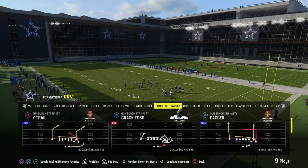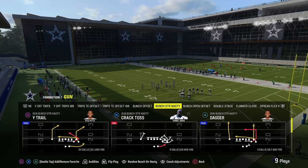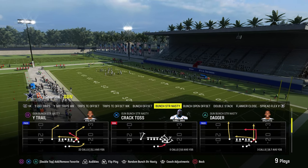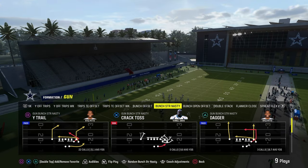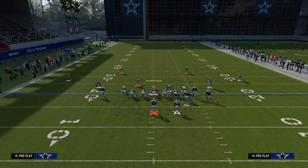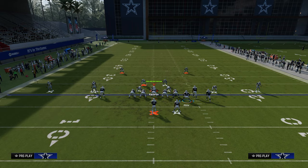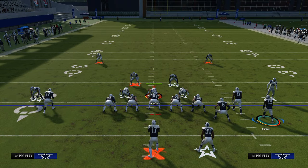We're going to be going over Dagger, and the reason why we're using this play is because it's going to illustrate a bigger concept that will cross-apply to any formation you run in any year of Madden, and is what makes this a very powerful play. The setup for this play is we're just going to put the slot receiver on a slot apprentice crossing route or a slot apprentice post — though you probably want a slot apprentice crossing route. This is going to basically equate out to what I call a Y-cross style passing concept.